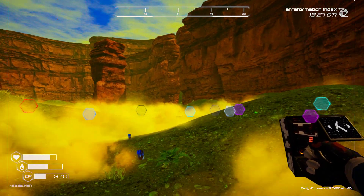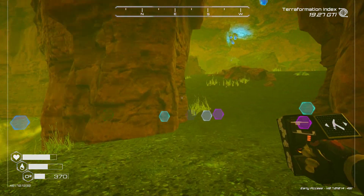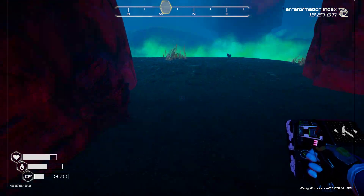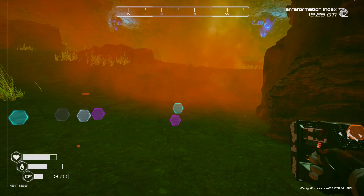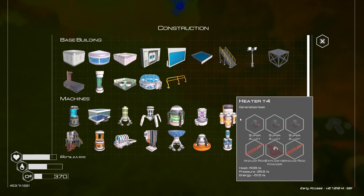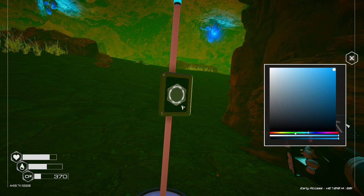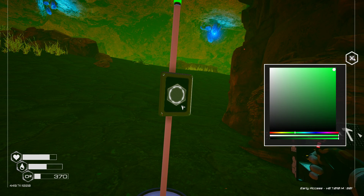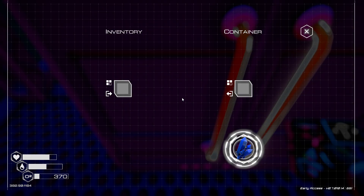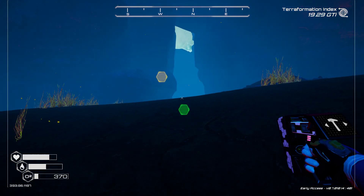We're heading back out to our osmium cave and we're going to put up another green beacon. I think it's right back there - there's a little opening right there and that's where I want to put my beacon. I'm happy about this. There it is. I've got super alloy, aluminum, osmium, and sulfur as far as ore extractors go. Let's get the beacon up - make it green again. Let's go see if we got anything in there yet - and we do! It is working like a charm. Very, very happy about that.